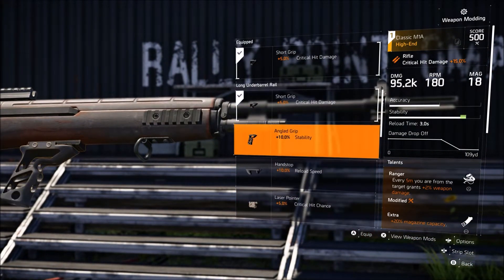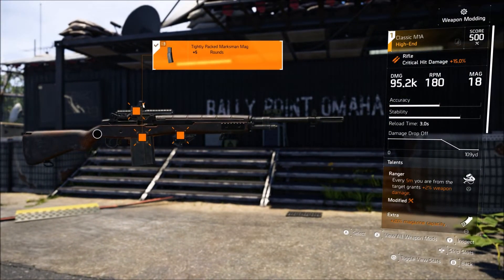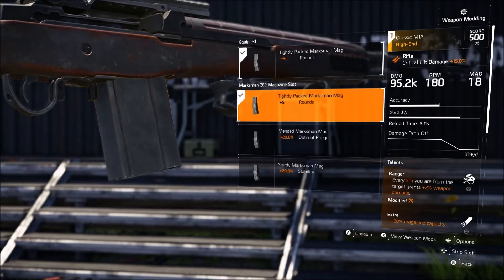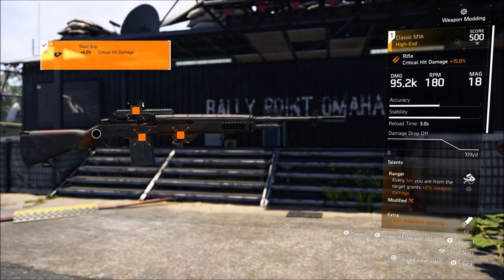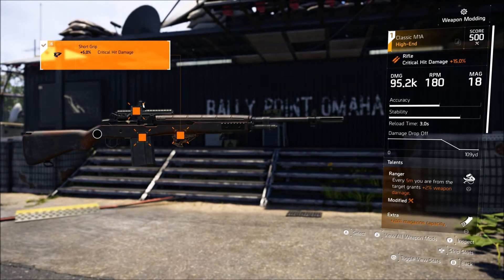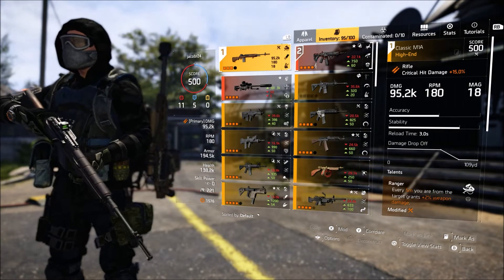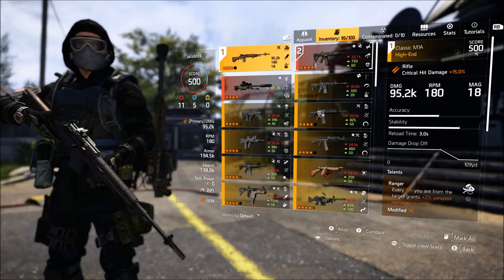You can always flip the grip to crit chance, reload speed, or stability. The magazine is the tightly packed marks, which gives you 5 extra rounds — without it and without the Extra talent you'd only have 12 rounds or fewer. There is no muzzle attachment on this weapon; you cannot put a suppressor or muzzle brake on there, you can only put three attachments on this gun. One thing to note: rifles do have crit damage on them, so you're going to get 15% crit damage from the rifle alone.